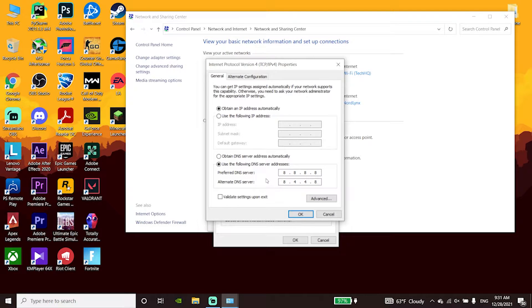You can also use Cloudflare DNS to fix connection issues when playing Call of Duty Vanguard. Enter 1.1.1.1 for the primary DNS and 1.0.0.1 for the secondary DNS. Then click OK.